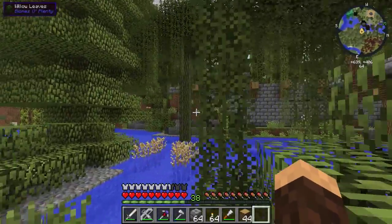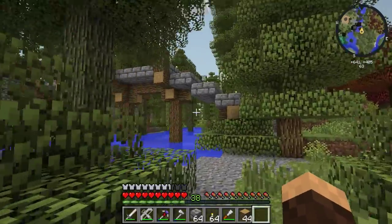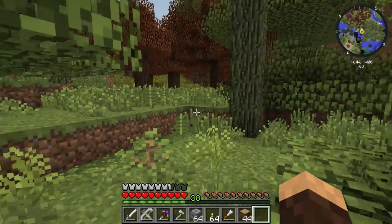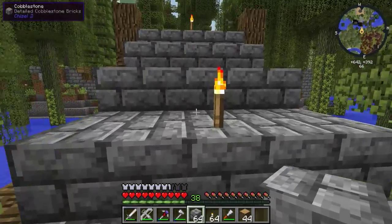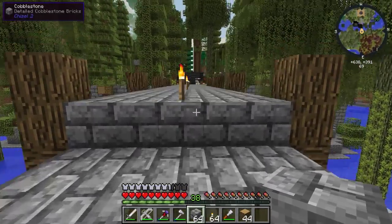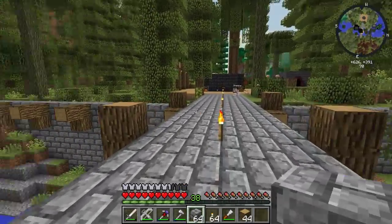We got the wall in the front. I think I'm going to put two towers on each side right here — a tower here and a tower on the other side. I'm not sure how big the towers are going to be. This is actually perfectly in the center of our smeltery, so this room up here is going to be in the center of the base.